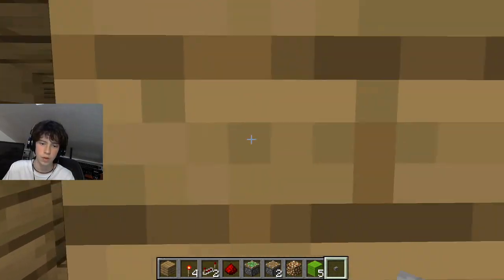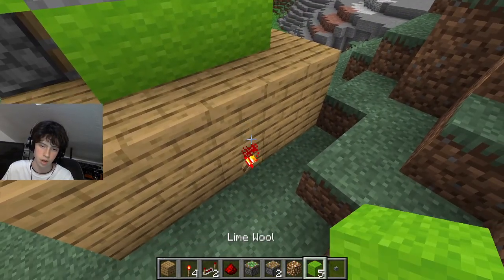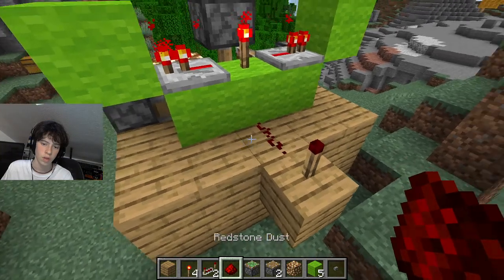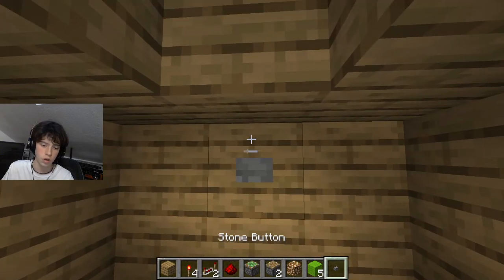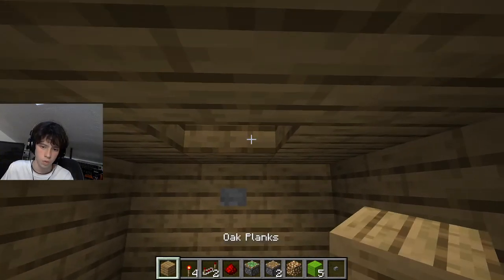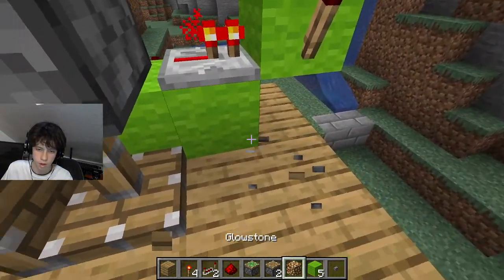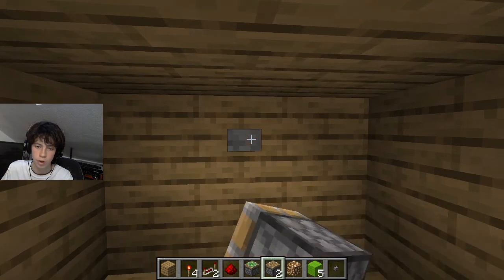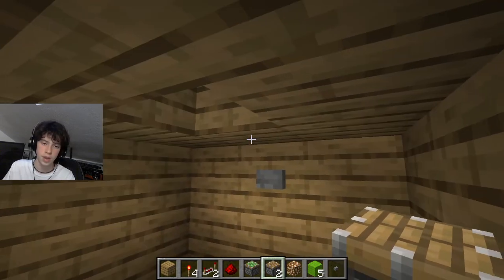All we need to do is place our button here and go to the back of our house. We place a redstone torch on that, then another building block, another redstone torch, and redstone dust. With that, we can turn it on and off. Always place that building block to cover everything up, and now we can have our on-and-off switch for our amazing posh light system.